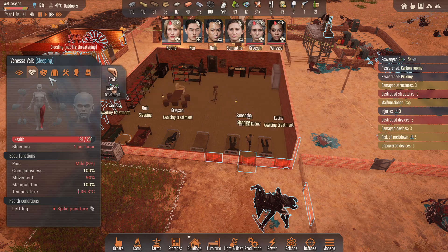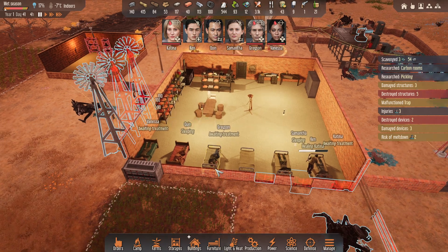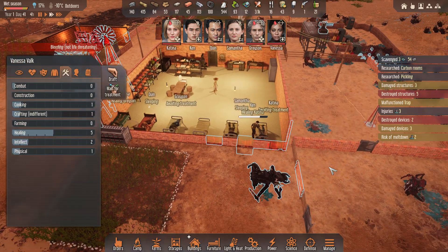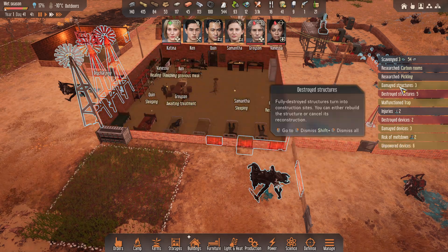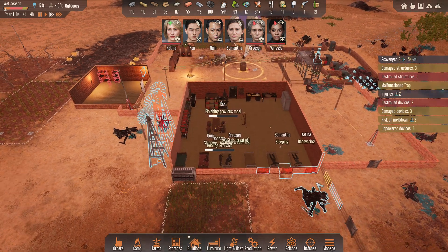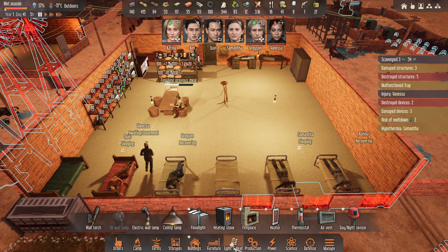Go ahead and heal Katina. I think Vanessa can do some healing. Vanessa can heal Grayson, I guess. I'll have to get some heaters set up.